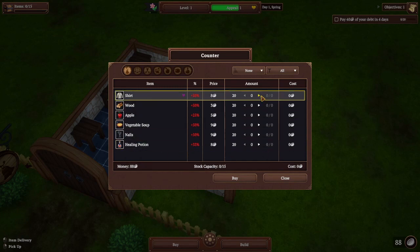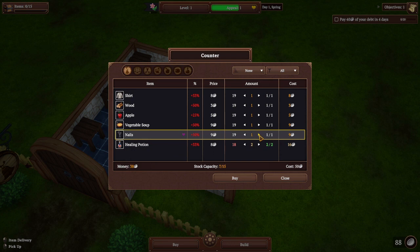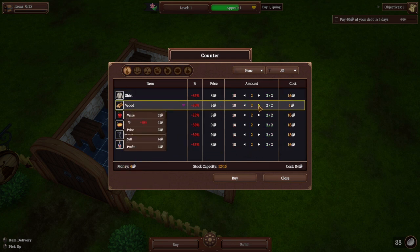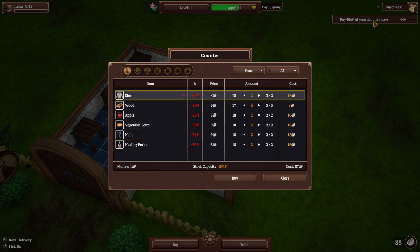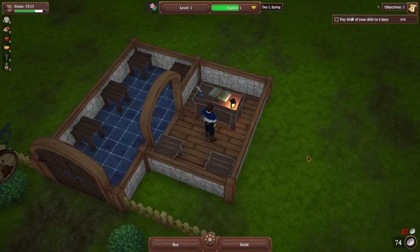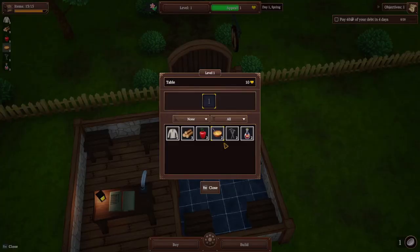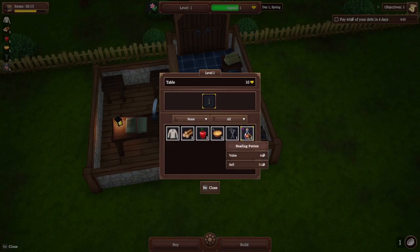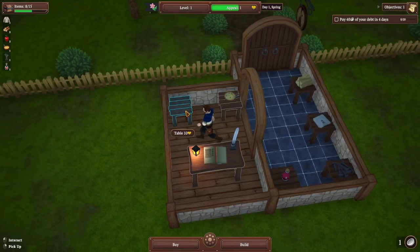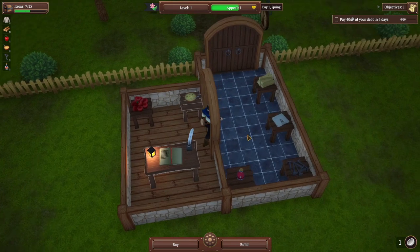We're trying to bring in the maximum amount of profit. We have four, five, six little tables to sell items from, which is awesome. I'm going to go through and buy one of everything until we run out of money. I can only buy one more of these. I have to pay 40 silver in four days, and this will go to one out of 20 — we need to pay it down 20 times, and once fully paid I'm guessing the game gets completed. I've never actually beaten the game before, so I'm excited to go on this journey. Let me know in the comments if you're excited too.